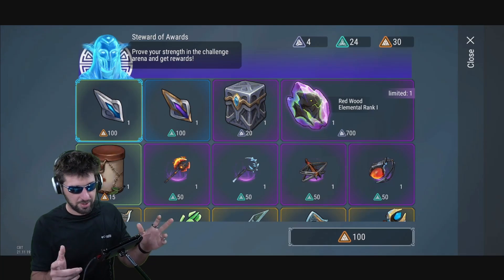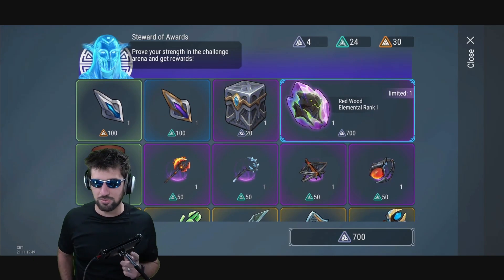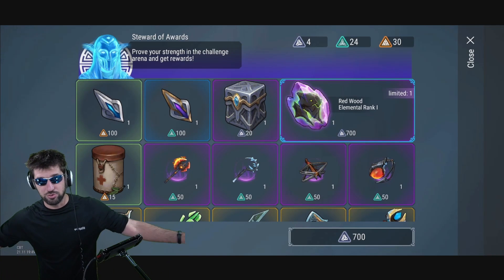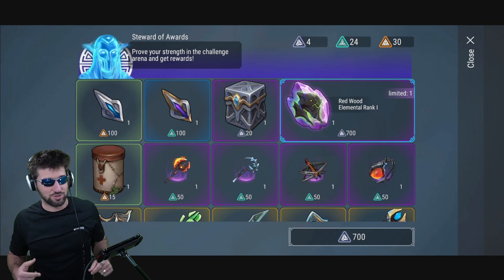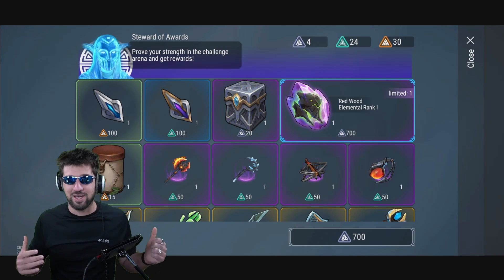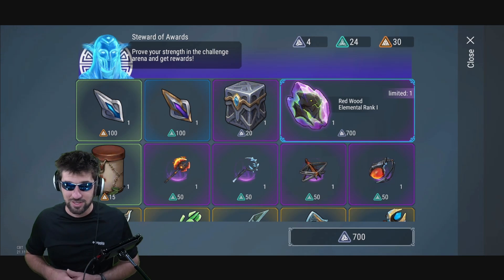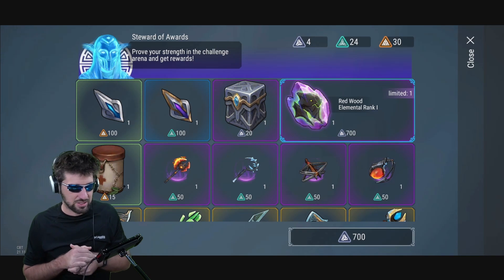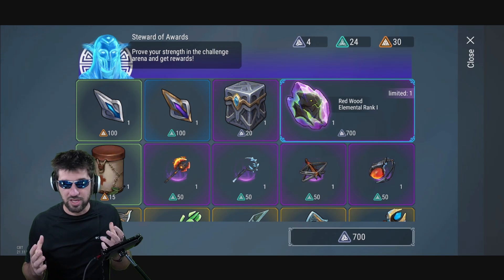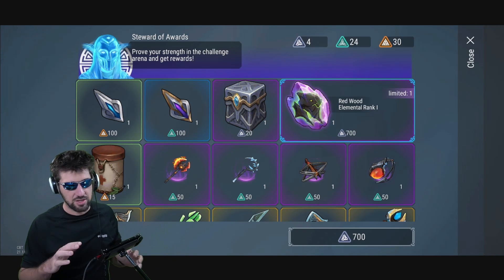This is the redwood elemental. If you see someone with the redwood elemental, you should bow down because they got 700 of these points. I struggled and died multiple times just getting four points, which means I would have to die over 600 times to get this elemental — and that's not even accounting for all the times I died trying.